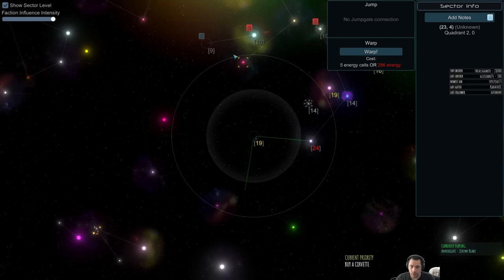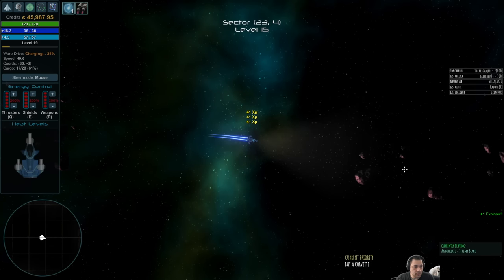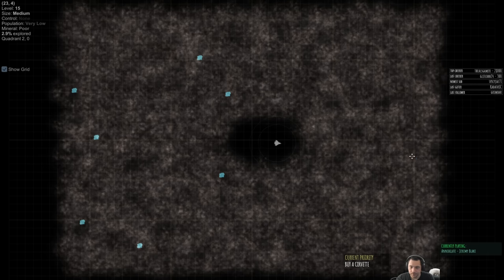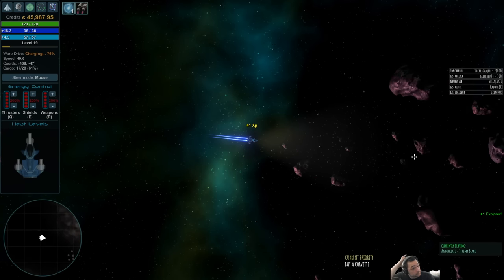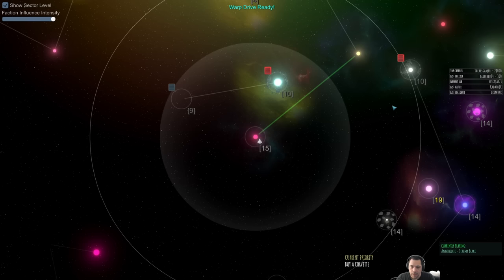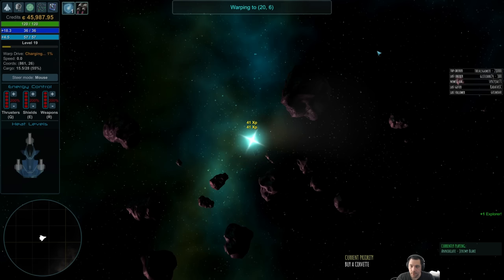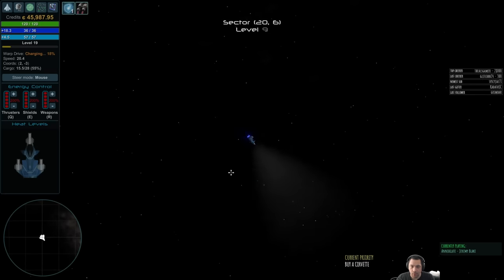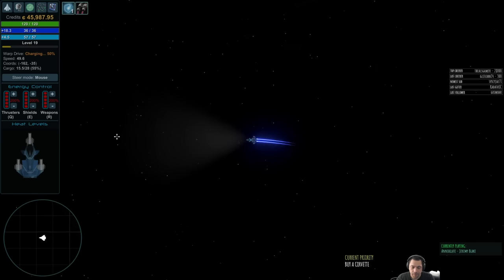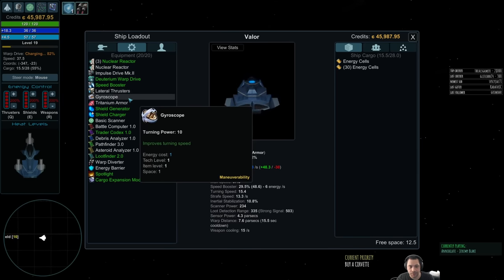I'm going to warp upward so I'm not going into harder territory. Something else that might help me find bases quicker is a better scanner. So next time I'm at a port, I'll look for a scanning booster and swap something out for it — maybe my lateral thrusters and gyroscope, since I don't really care about maneuverability if I'm just shopping around.